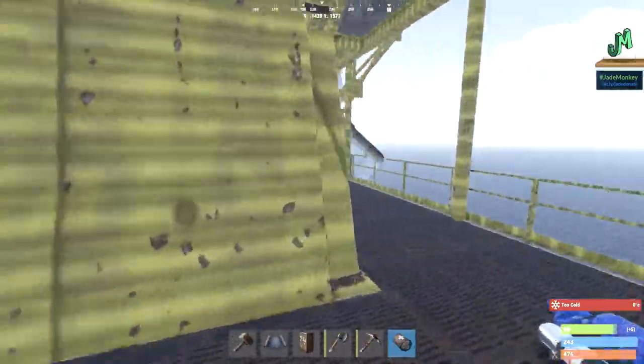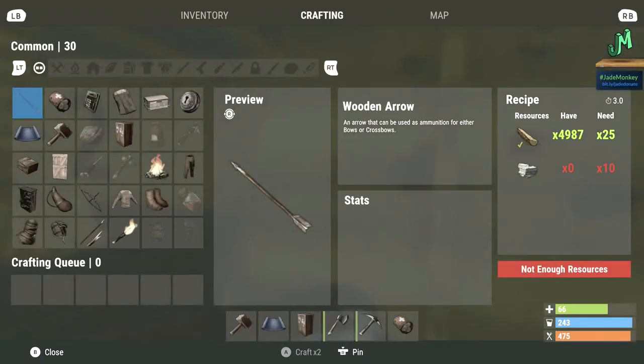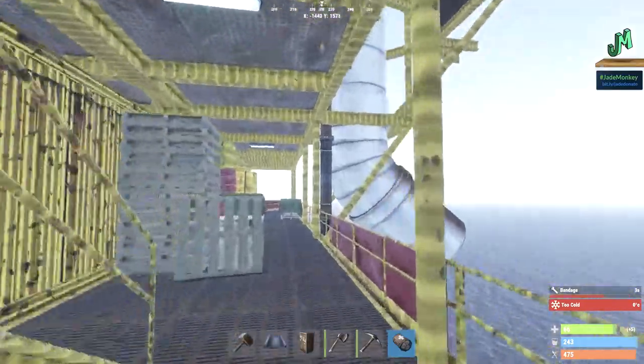This is level two — just walked around for you. Use an edge weapon to harvest the scientist so you can get more bandages. That's key.